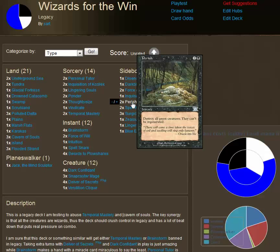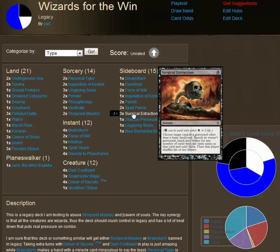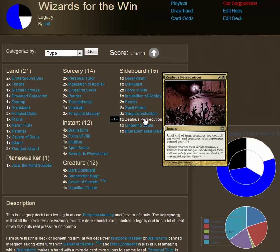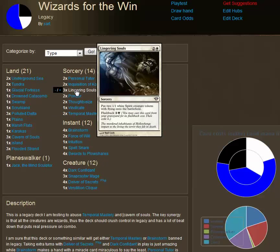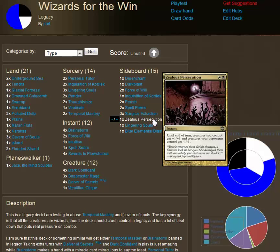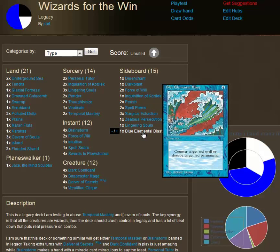Path to Exile is beautiful against Progenitus and Elf decks that try to combo out early, and also really nice against Maverick decks running heavy green. Spellpierce is another anti-combo card and can work against Storm. Surgical Extraction is one of my favorites — it works really well with Intuition and Snapcaster. Against decks like High Tide, if you can pull out their High Tide, you just crush them. Zealous Persecution is for mirror matches or other Lingering Souls or token-based decks. The fourth Lingering Souls comes in against beatdown, and the Blue Elemental Blast is to slow down red decks.